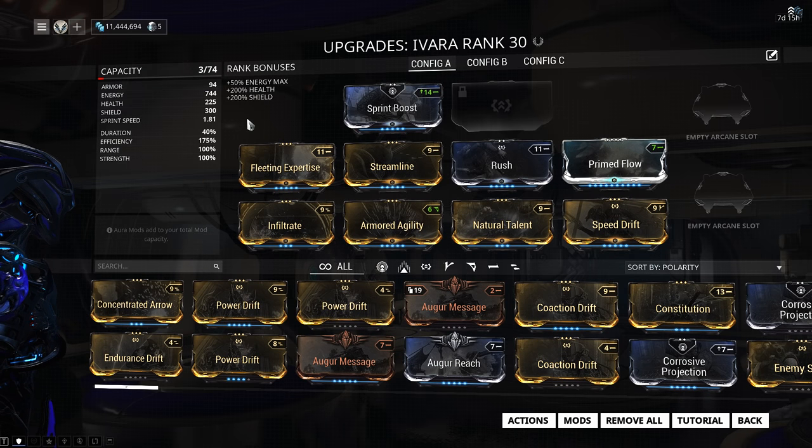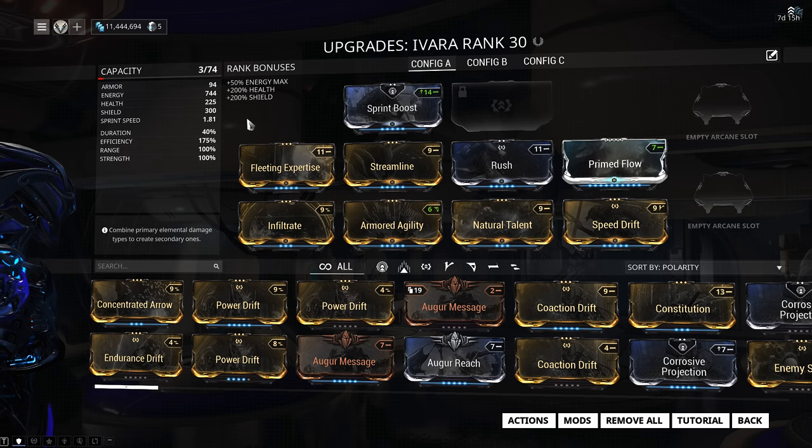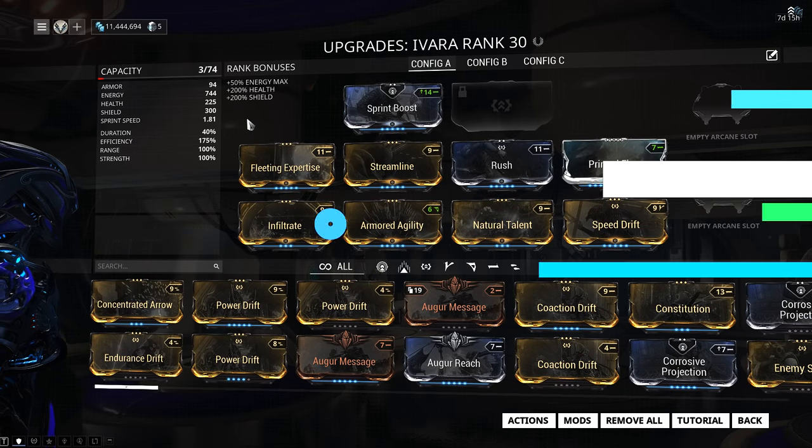My build for Ivara is also quite simple. It just revolves around having a lot of efficiency, running speed, and since Prowl does make you move quite slow, you're going to need some speed mods. And the most important mod of all: Infiltrate. This is just a build that I like to use for spy missions. You're free to change it as you'd like, but remember the most important mods you will need are Infiltrate and some efficiency mods so you don't run out of Prowl too quickly.